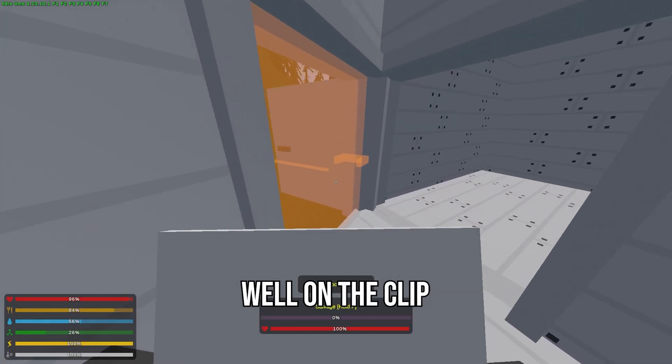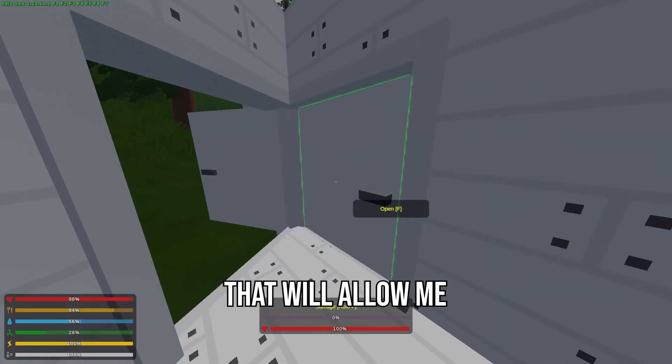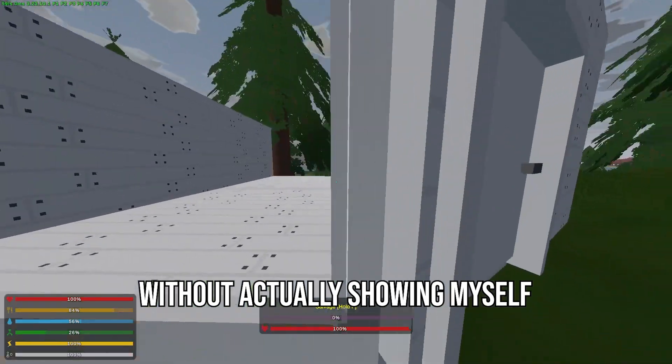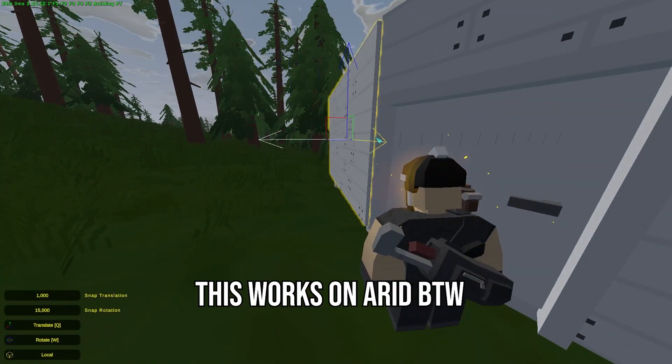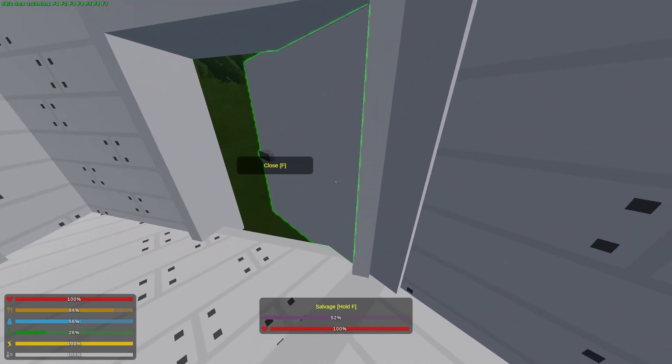What do you mean by that? Well, on the clip that you can see right now, I want to make a simple construction that will allow me to lock the door behind someone without actually showing myself. This works on ARID by the way. And the issue is, I can't place the door if the wall is there.